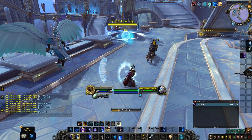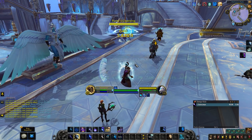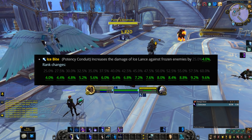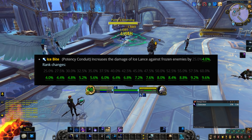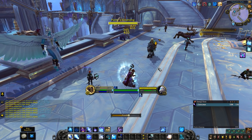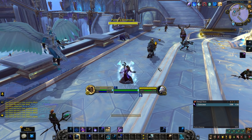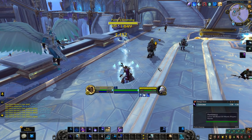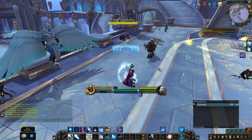Then we have a nerf to Ice Bite, which was a conduit that made your Ice Lance do a baseline 25% more damage against enemies that are frozen, scaling all the way up to 60%. This was an obvious nerf — with how easily Frost Mages can get Fingers of Frost, and when you add Cleave on top of it, doing 25% more damage to a frozen enemy was just too strong, so this had to be nerfed.